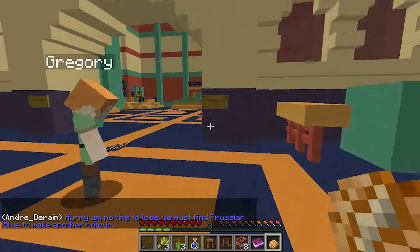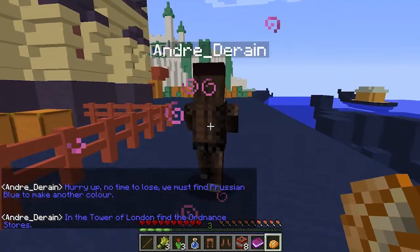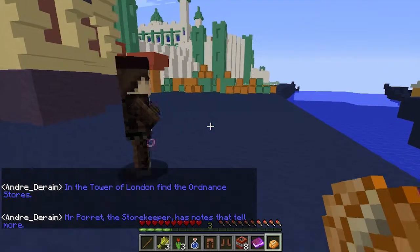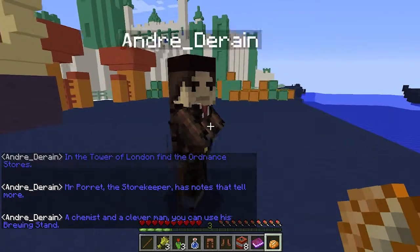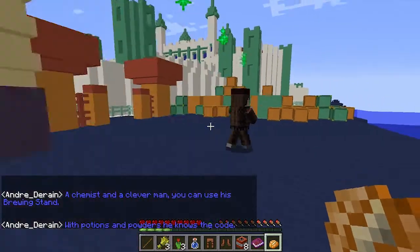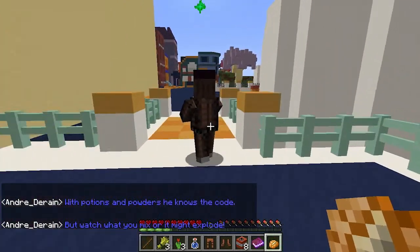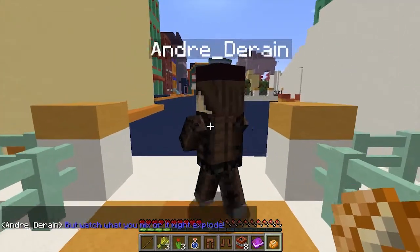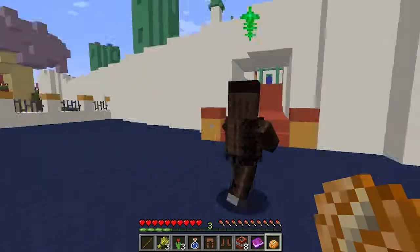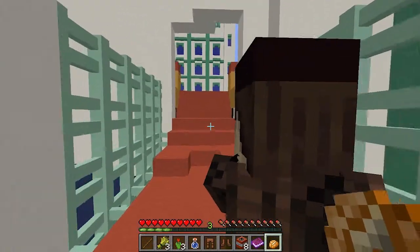Hurry up, no time to lose. We must find Prussian blue to make another color. In the Tower of London, find the ordnance stores. Mr. Porro, the storekeeper, has notes that tell more. A chemist and a clever man, you can use his brewing stand. With potions and powers he knows the code, but watch what you mix or it might explode. I think that's just a little riddle - it won't actually explode, he's just telling us something.